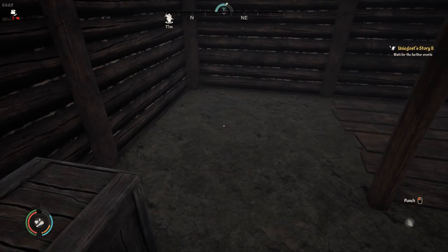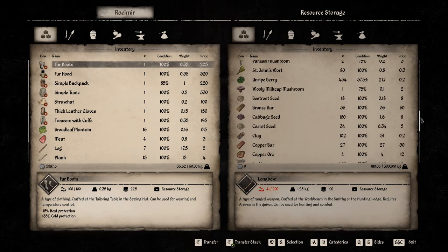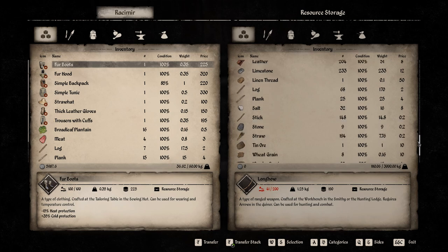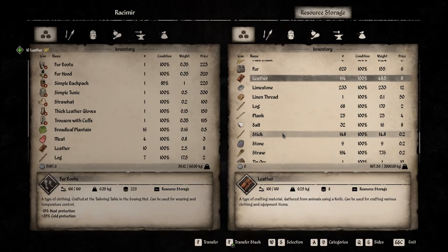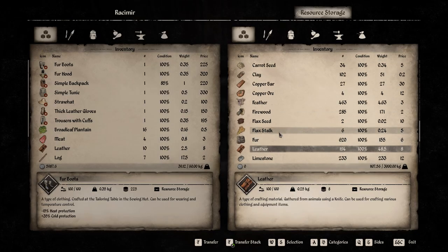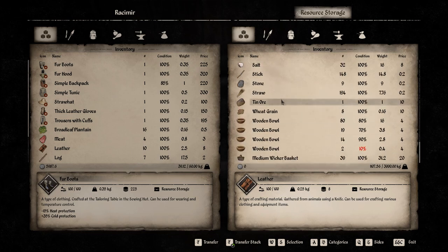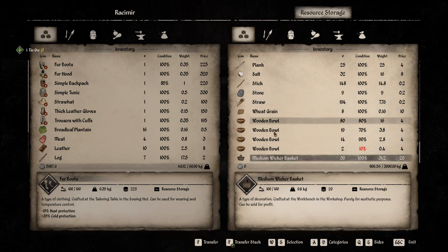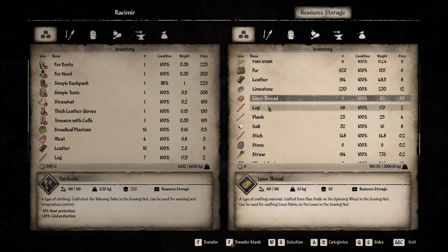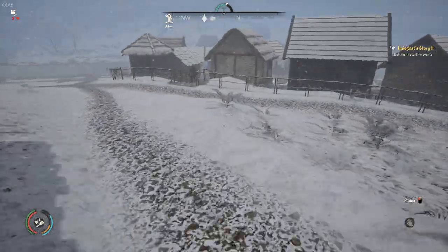We should be able to make the small pouch if we have the materials - we need leather and a tin bar. We can do this. We have a lot of leather - 10 leather, good. Do we have a tin ingot? I put all the ingots... bronze ingot - bloody hell, I need to get a tin ingot. We have 39 wicker baskets we'll sell. Let's go make this tin ingot.